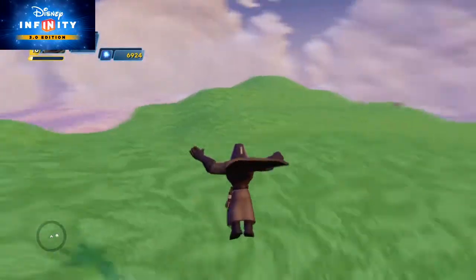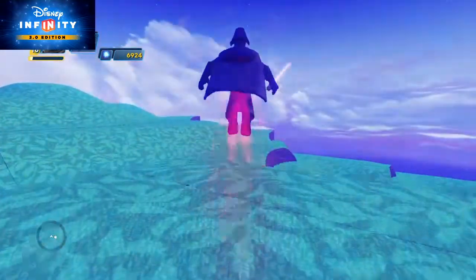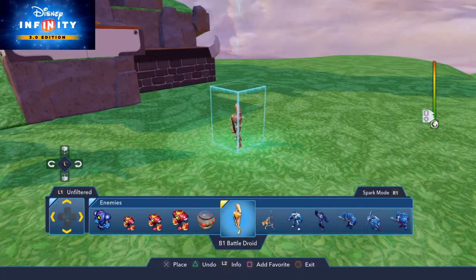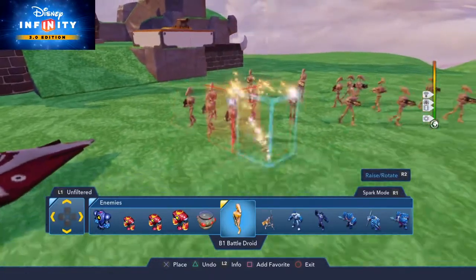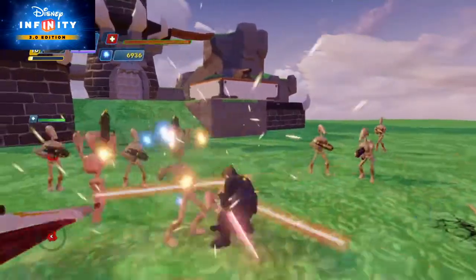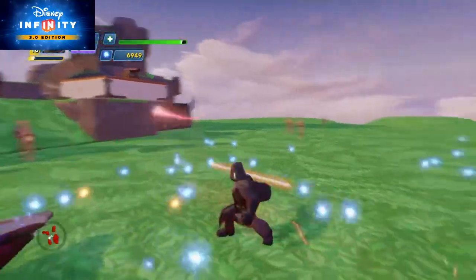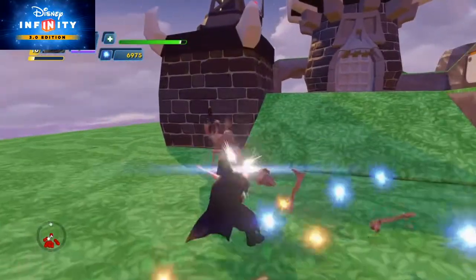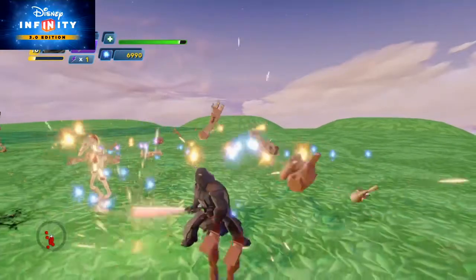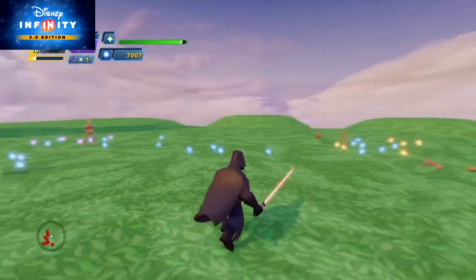Vader is slow in terms of movement — he's actually a little slower than Anakin. And he has a saber throw instead of a force dash. But what he lacks in speed, he more than makes up for in raw brutality. You can just come into a crowd and literally rip them to shreds. I mean, this isn't even a challenge. He has a lot of health and a lot of oomph behind his attacks — his attacks really hit hard when they connect.